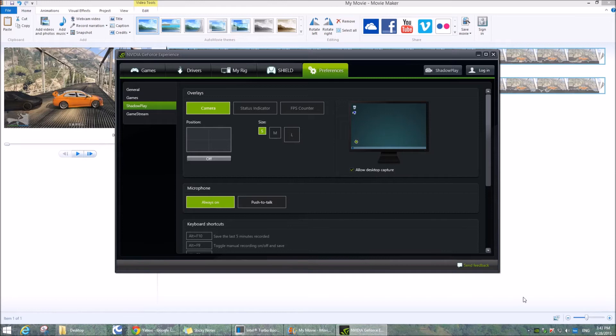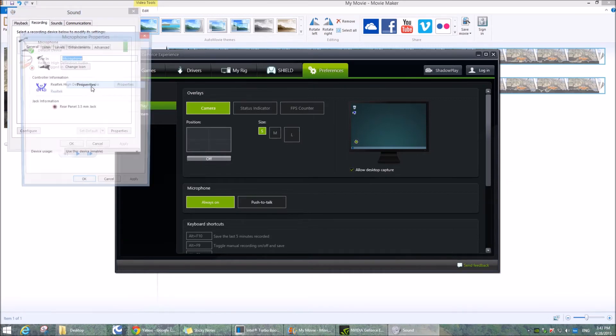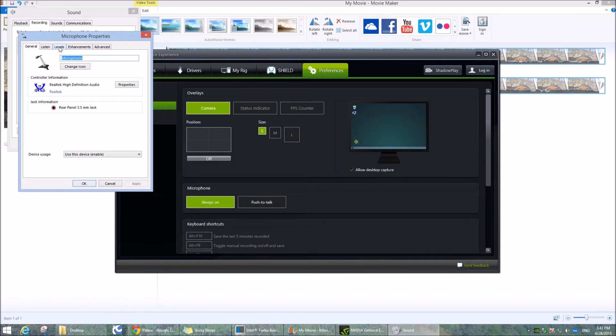And then go to your mic settings — Recording Device, then Microphone Properties, and then Levels.